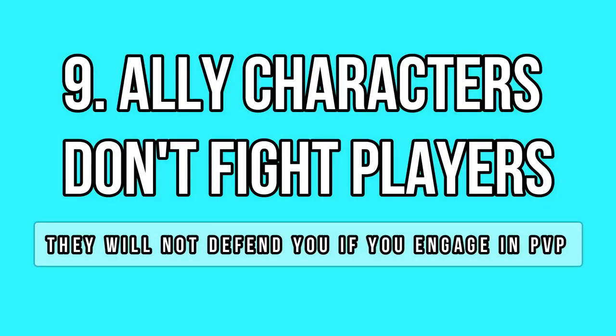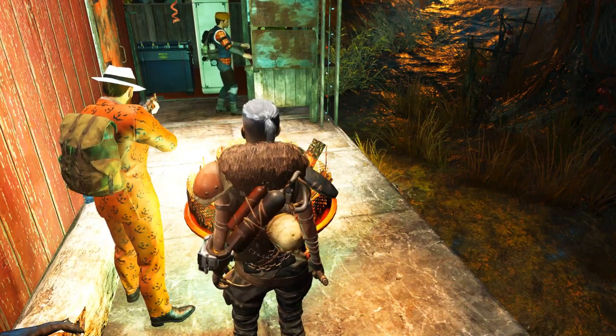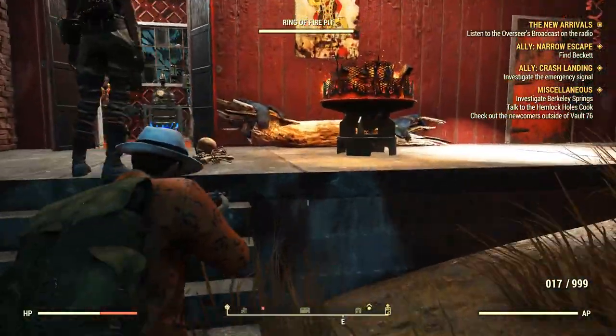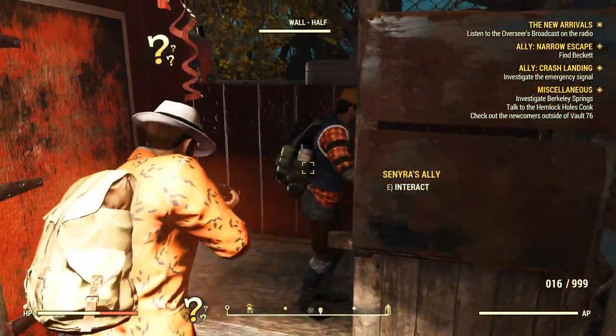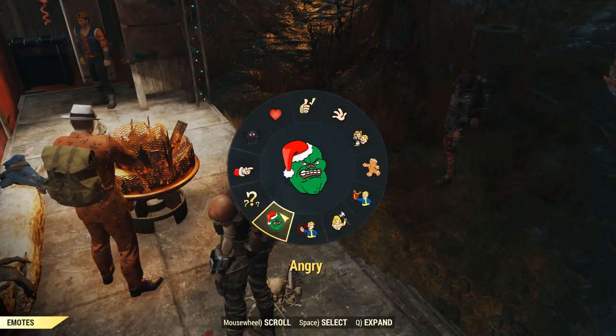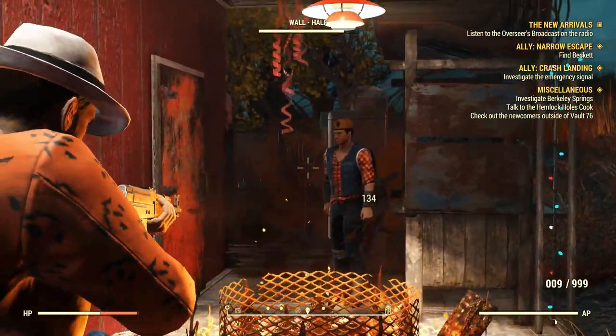Ally characters are great to have around in your camp — they even help you defend against enemies, though not every enemy. I recently discovered they don't give a damn about enemy players. So if you get attacked or decide to engage in PvP at your camp, don't count on your ally for anything, not even as a meat shield, because as you can see, they don't react.